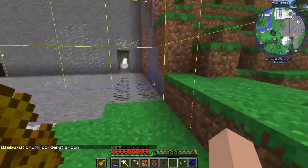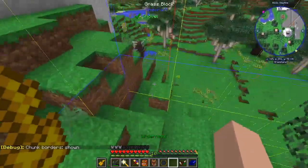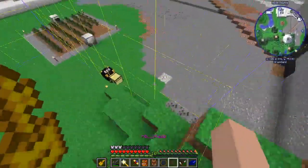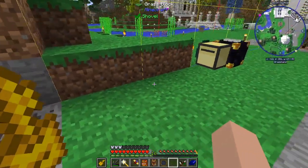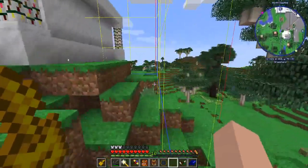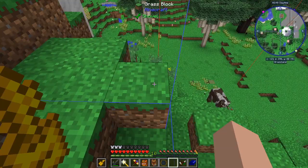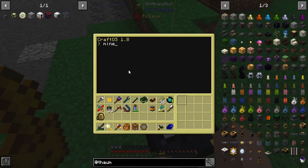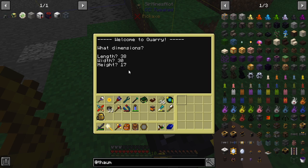So that's one chunk — 16, then 32 — we'll call it 32 plus this little bit, so 38. And then probably 17 tall. So in case you guys haven't seen me do this before, we just do mine, enter. The length we wanted was 38 — two chunks plus six. Width was 30. Height we're going to go 17. Inverted yes, because we want him to dig from his level up. He's going to take away all this hill.